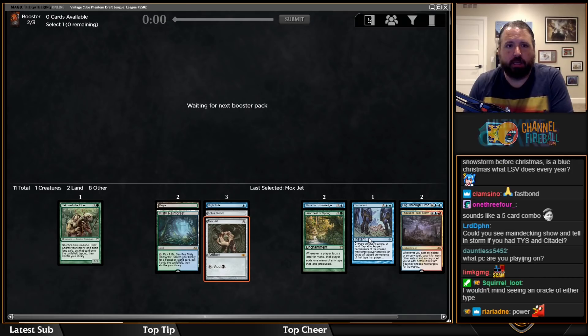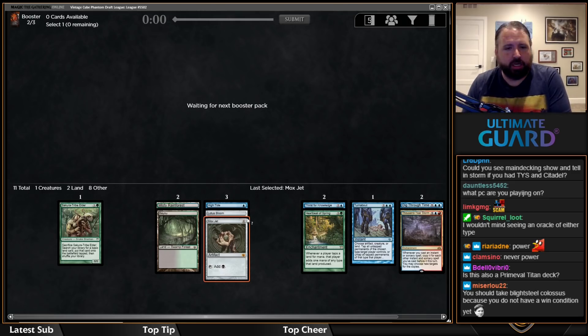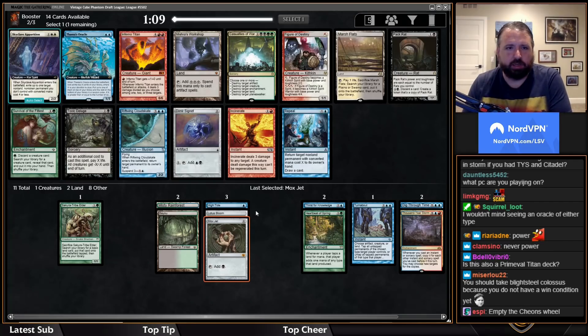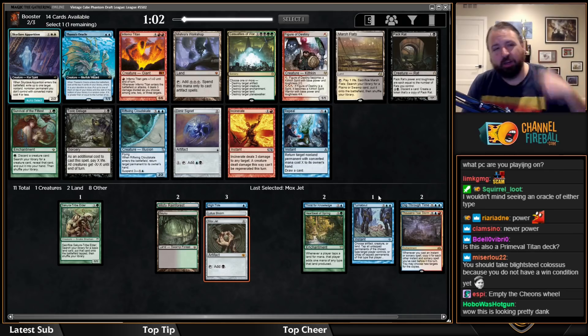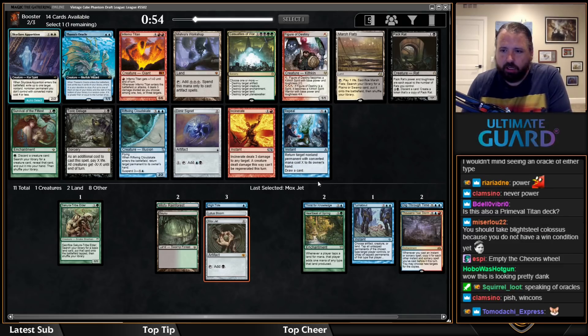Oracle of Mul Daya would be nice. Didn't wheel the Dryad — that's okay. Thassa's Oracle is a great win condition for these decks. I might actually take it here. It almost always wheels — there are seven or eight other cards in the pack — but it'll probably wheel. Actually I think I'll take it.